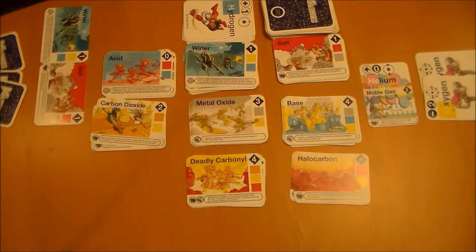One last thing that happens at the end of the turn: if a player has more than six cards in their hand when they end their turn, they discard down to six. Players keep going back and forth taking turns until one player scores ten points at the end of their turn — that player wins the game.